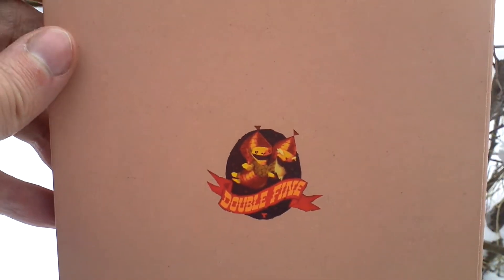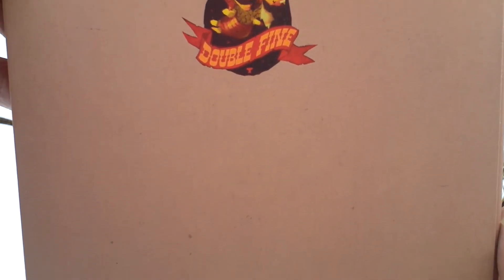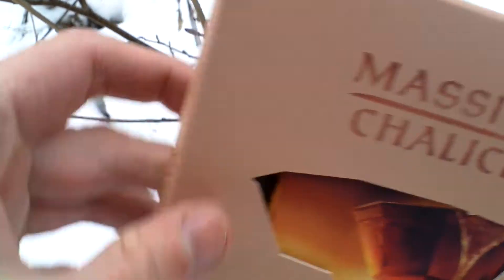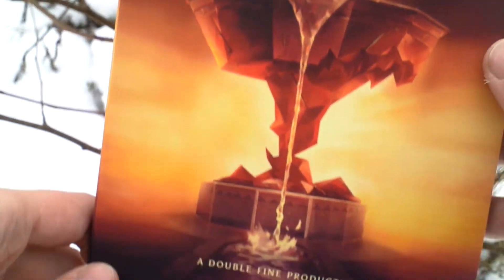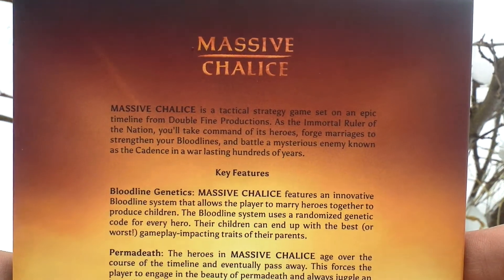On the back side there is the Double Fine logo and here is the number of the copy I have. So as you can see there are at least over 2,000 copies made. It features just a thin cardboard folder and inside there is just this nice paper folder with a DVD.